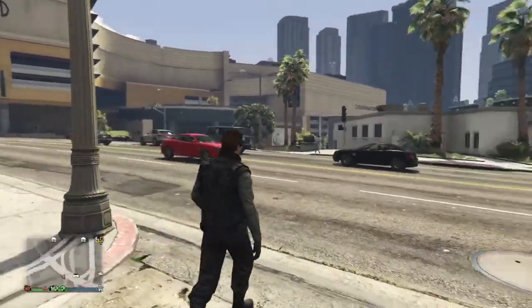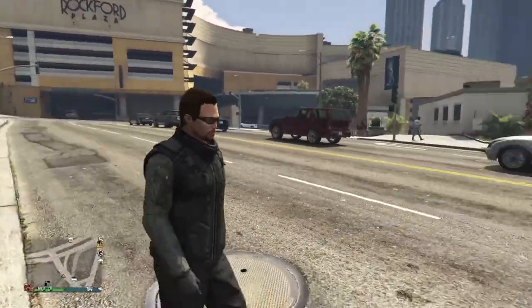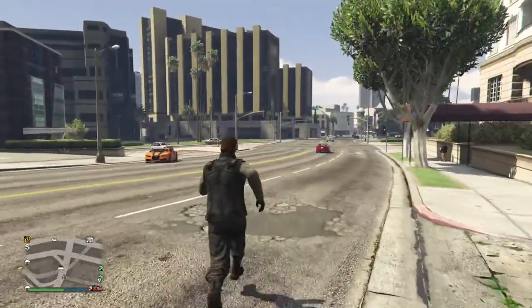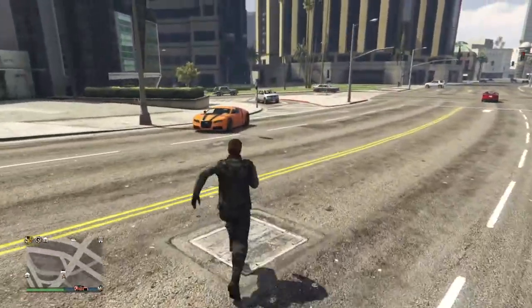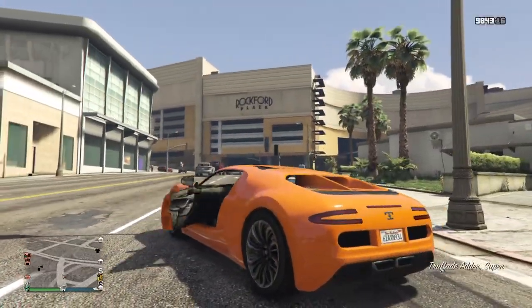It's a very rare car. So if you want to do this, first you need an Adder — it's a million dollars. See, I got my Adder right here. This is what it can look like; it's not orange, just keep that in mind. You can see it on the map — it's my personal vehicle.